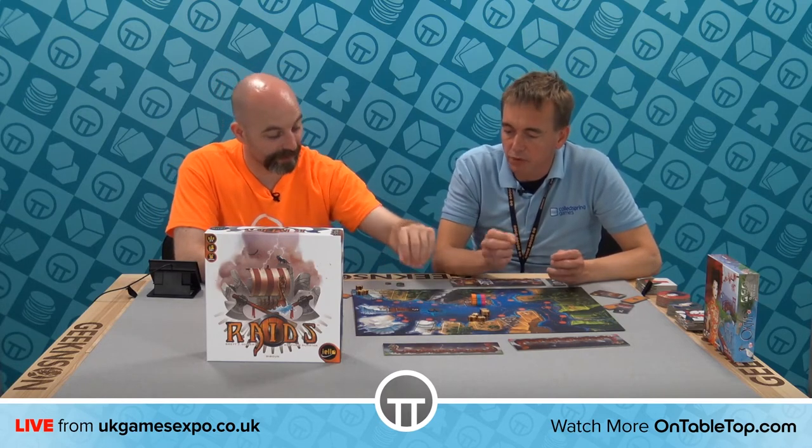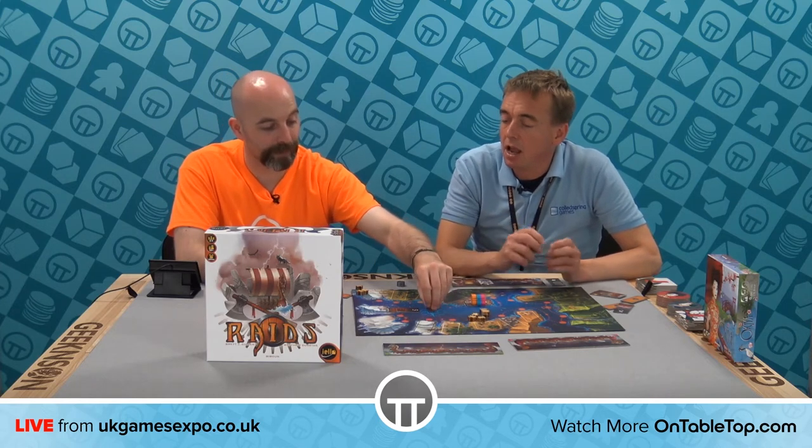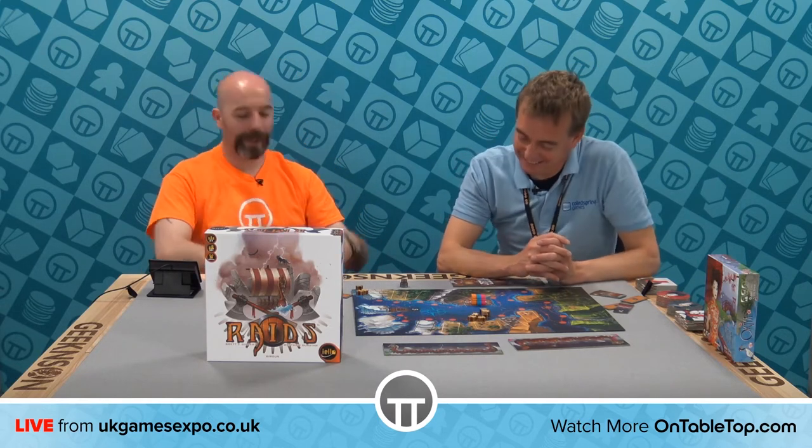The metal coins are indicative of the kind of games Yellow produce — beautiful components, really well thought out, stunning artwork, and compelling gameplay. Once you master the basics, a game takes probably no more than 40 to 45 minutes, meaning at a club night you could get two or three games in. It sits in that nice sweet spot of having enough meat on the bones without feeling like too much work.